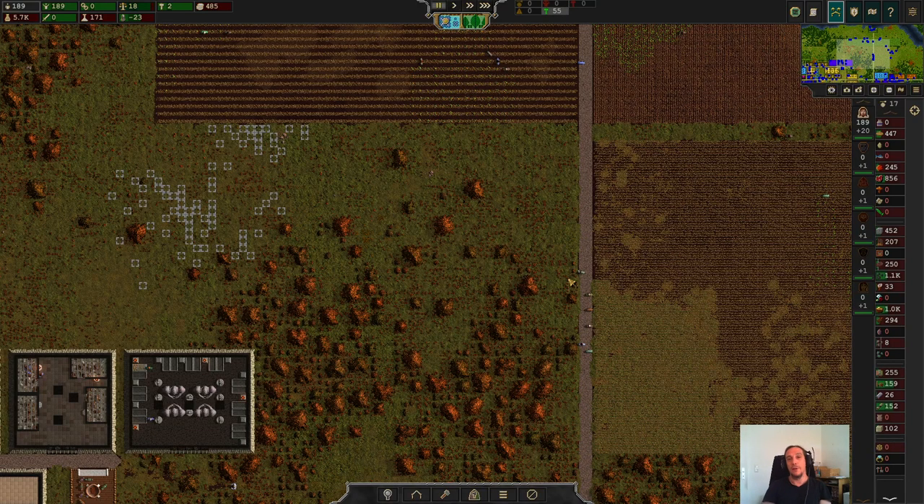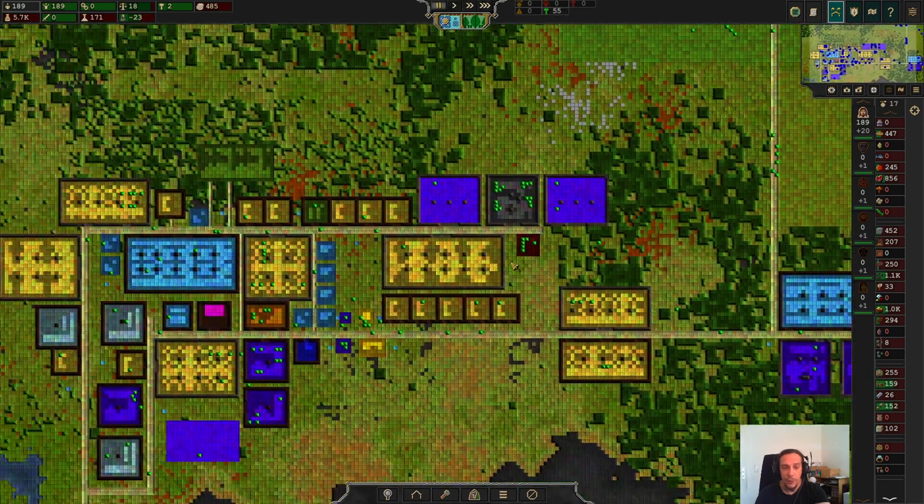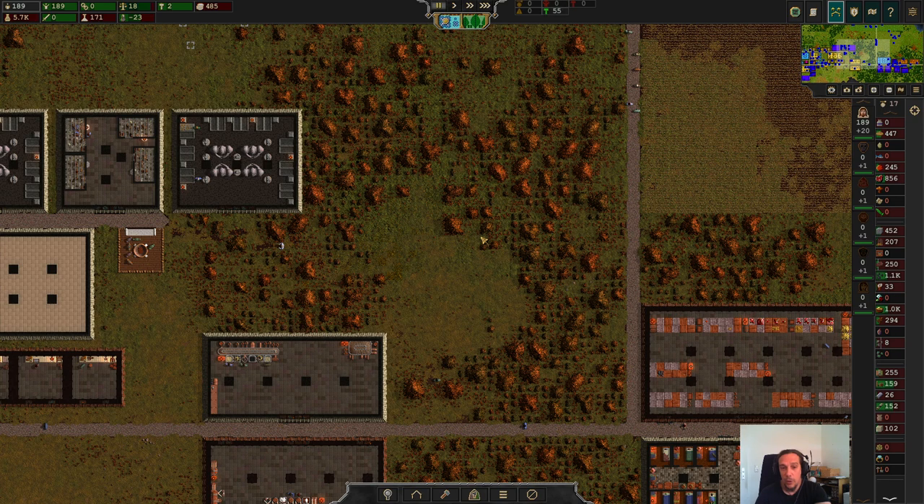Hello everybody and welcome to episode 12 of my tutorial series for Songs of Six. I'm Icon and in this episode we're going to focus on nobility, manipulate the water table on our map, irrigate our farms, organize our farming a bit, and feature more city organizing. We'll look at what we've got so far, what challenges await, and what pitfalls you can stumble into if you're not careful.